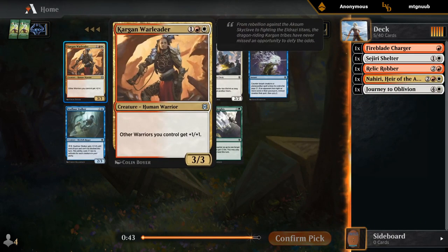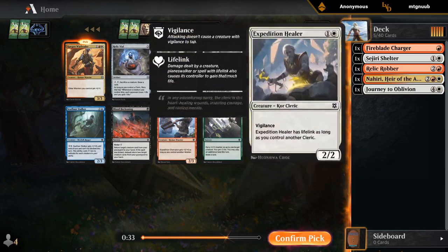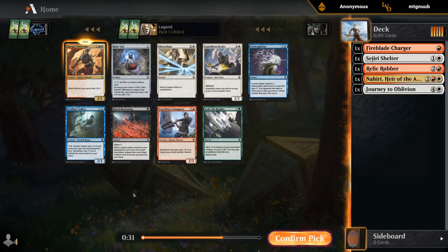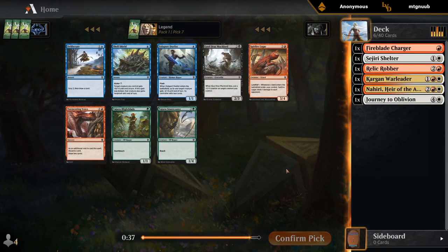Wow — if there's ever a sign that the warrior deck is open, it's the six-pick Cargon Warleader here. Perfect. Another champion we wouldn't mind; Healer would also make the cuts, but we're in the perfect lane for the warrior deck.